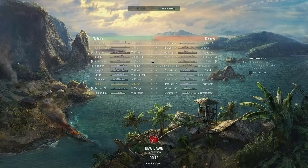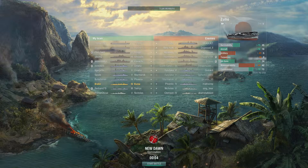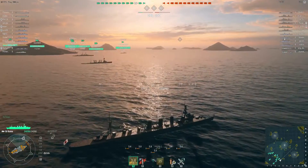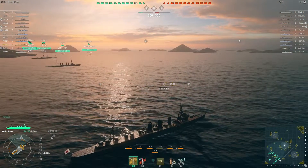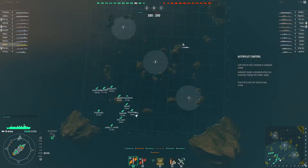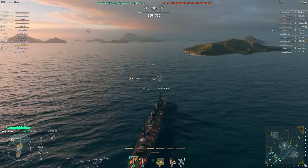Now they have one tier 5 carrier and we have two tier 4s. If that Suijo has three torpedo and one dive bomber squadron, I think we can counter them really well because those tier 4 Hoshos have one fighter squadron each. Alright, let's go with the Kuma.